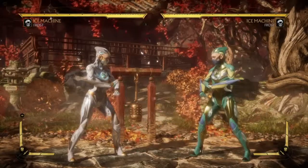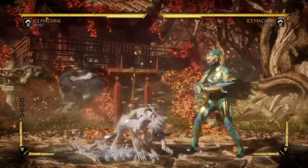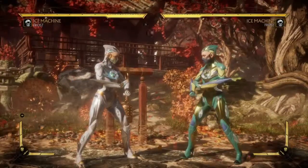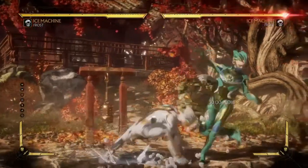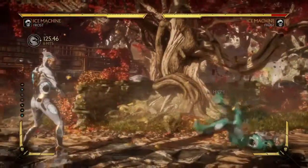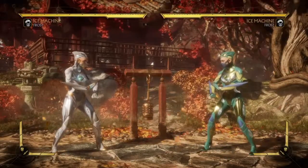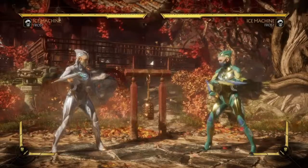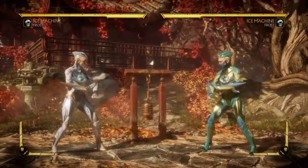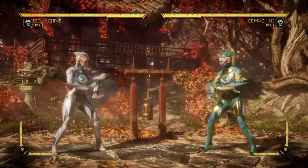Another string you want to look at — one of her best — is 3-4-4. It also goes into 3-4-4-2, which is an overhead, but that's unsafe, so I'd recommend staying away from it since you are completely safe off 3-4-4. You can also hit confirm it into Down Back 4 and get a combo, or if you're blocking you can go into Down 4-2 to be a little bit less unsafe. It's also very good for low-profiling jump-ins and high attacks — if you read that the opponent is going to throw a projectile, you can actually punish with this.